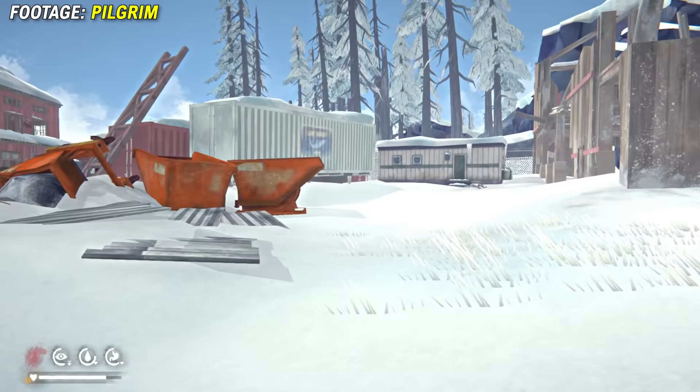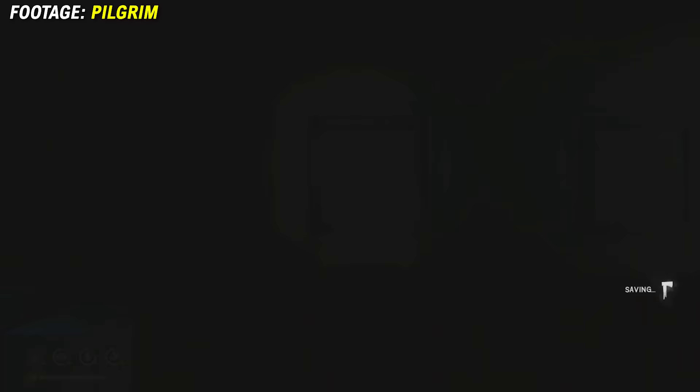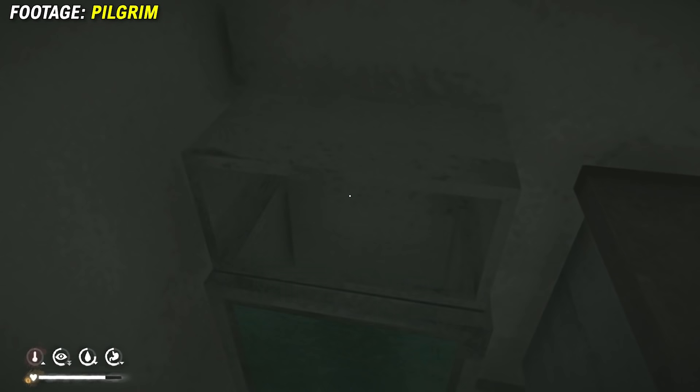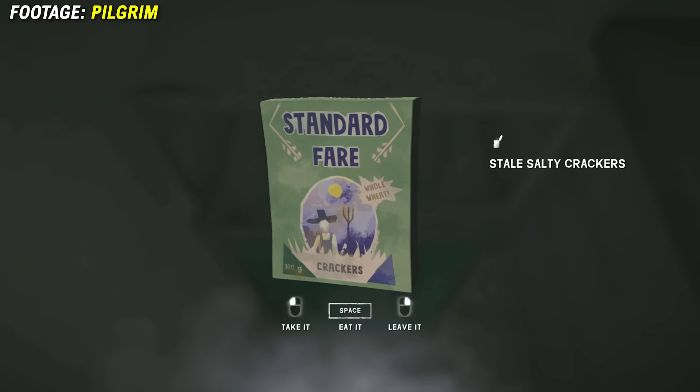And just before we go, there is actually one more hidden item here in Bleak Inlet Cannery, which is inside the trailer near the entrance. Go inside, head to the left over to a bin in the corner, and if you look closely at the bottom of this bin, there is a salty crackers which you can pick up. And to my knowledge, this is always there.